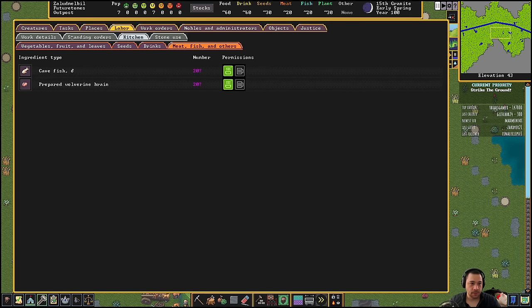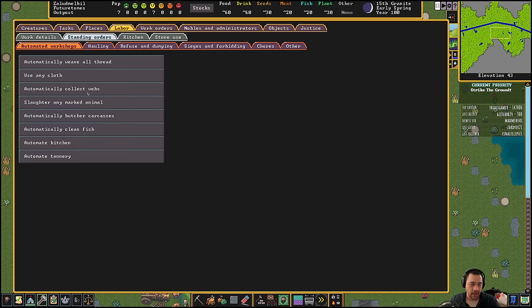Some other things you could do is go to standing orders and do not collect webs. One of the things that ends up happening pretty early on in a game is you'll dig and then open up some underground cavern. And if you have automatic web collection, what will happen is immediately people will start going into those caverns — whether or not it's safe — and start collecting webs for tailoring and get themselves killed. It's very dumb. Don't do it.